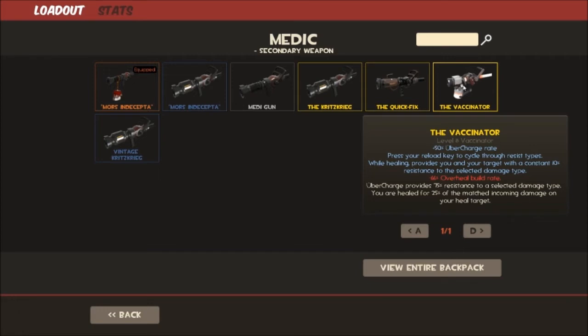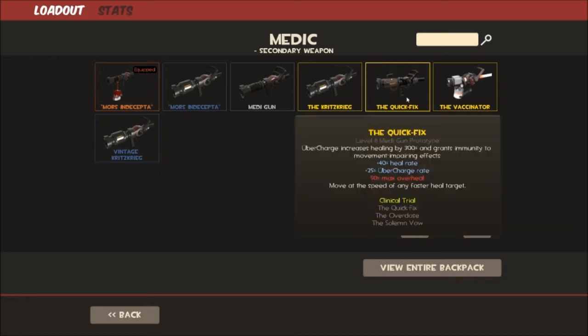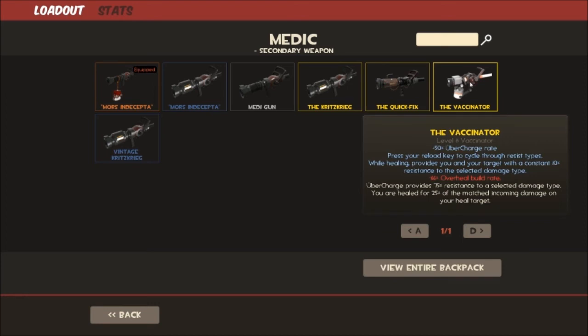Pressing reload swaps between blast, fire, and bullet resistance. It gives you a 25% resistance to that damage type passively. When Uber-charged it resists 75% of damage. Importantly, it blocks 100% of crits. If you're healing someone with blast resistance and your Vaccinator Uber is active, and a crit Demoman comes around the corner with a crit sticky — it should do around 300 damage normally — with Vaccinator blast resistance it will do only 9 damage. It is ridiculously good in that situation.